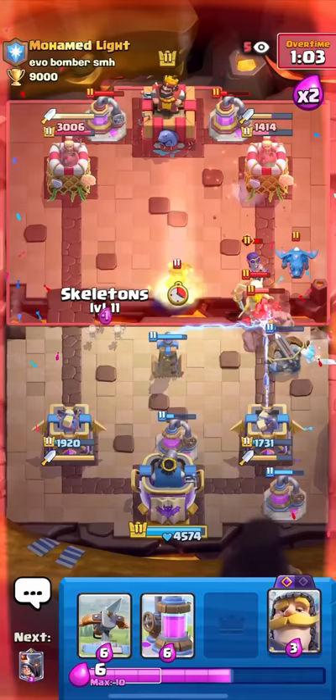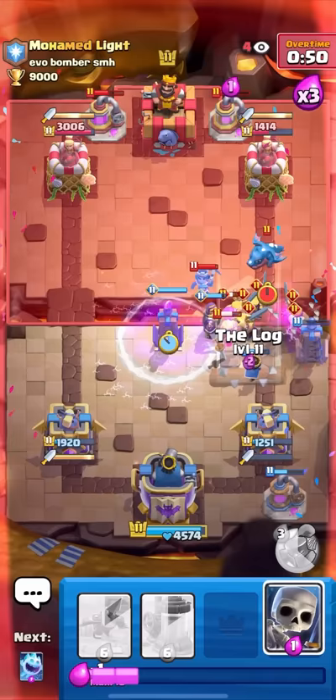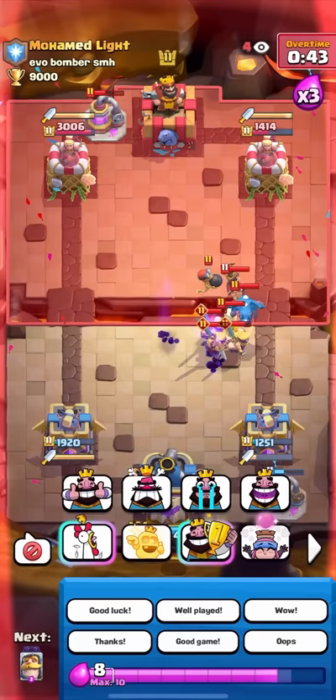I'll log, ice spirit — he's too good. I'll little prince — wait, that evil bomber splashed my tower and the e-drag didn't get pulled. I'm down in damage now, it's over. It doesn't even matter now because I'm down in damage and I'll never get it back. I'll log — yeah, GGs guys. I don't think there's even a point trying to defend this. He had ten barbarians down on the field.